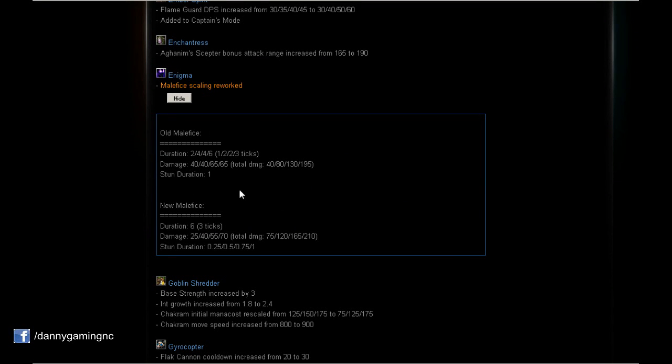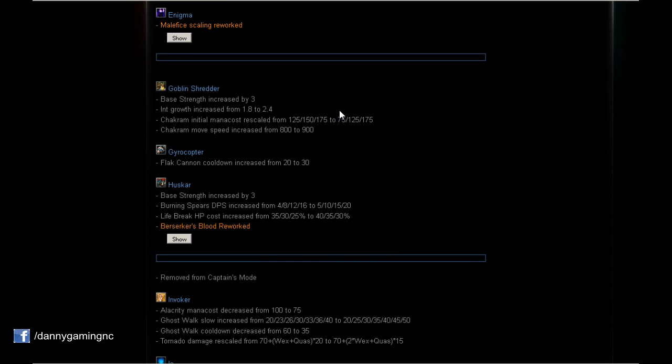Goblin Shredder gets all buffs — I'm gonna start playing this hero seriously. Base strength increased by 3 — a little more HP. Int growth increased from 1.8 to 2.4 — more mana over time as we level up. Chakram initial mana cost rescaled to 75/125/175, so on level 1 and 2 ultimate it will cost less mana. And Chakram move speed increased from 800 to 900 — a huge buff.